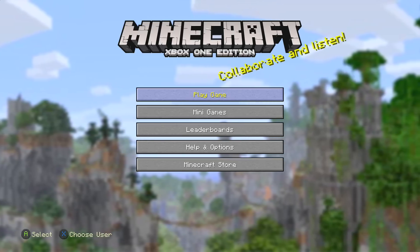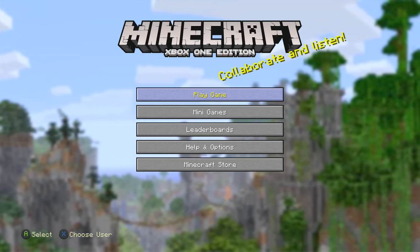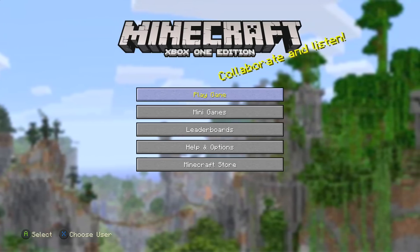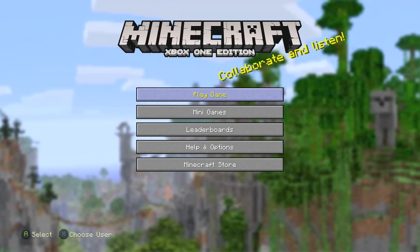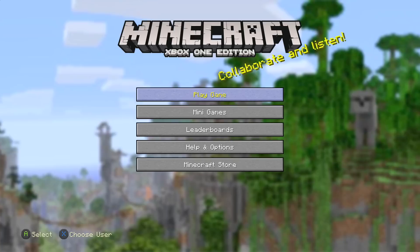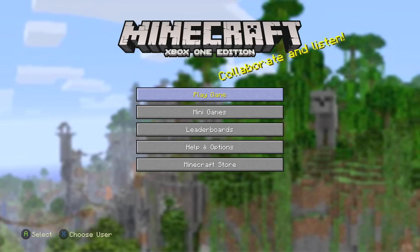During one of the gameplays by 4J Studios, they had a double Woodland Mansion at spawn seed. At that moment I wrote it down and said, as soon as the update comes out, I'm going to let everybody know. So let's go in here, I'm going to show you all the details.